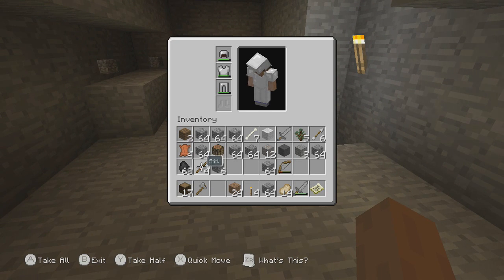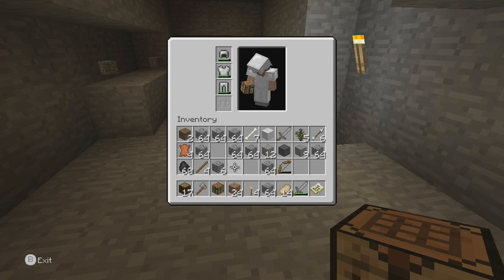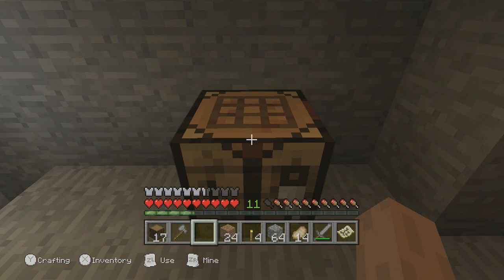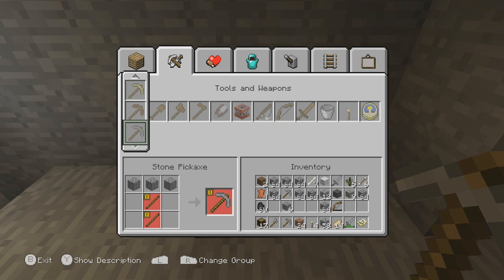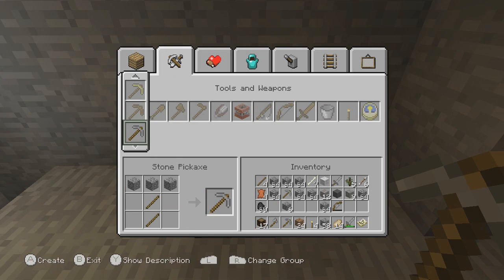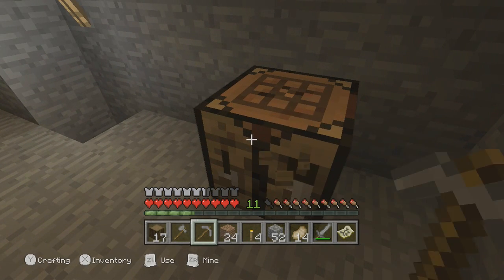Blimey, I'm out of pickaxes already. I've got enough wood though, definitely got enough wood. Let's just create more pickaxes. I've got enough there — let's just create some more sticks. I've got four pickaxes now. That's definitely enough for this episode.